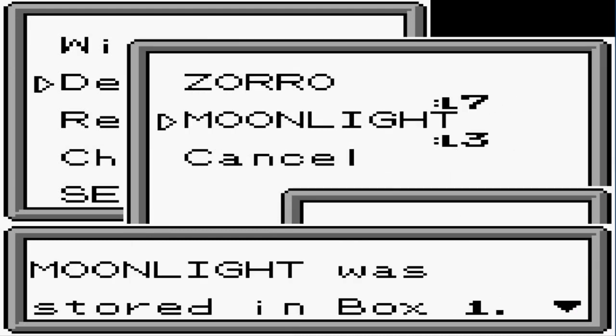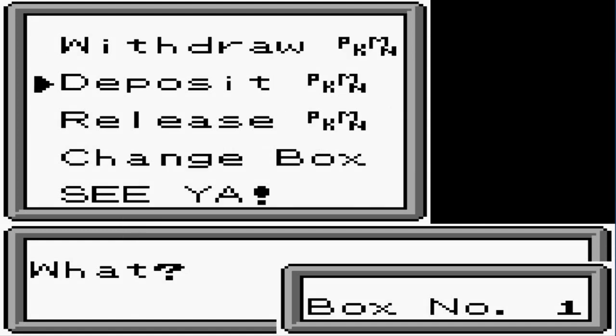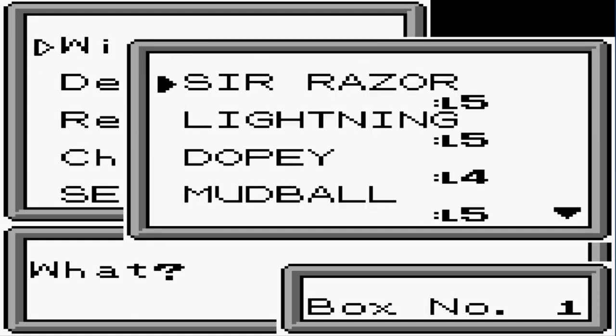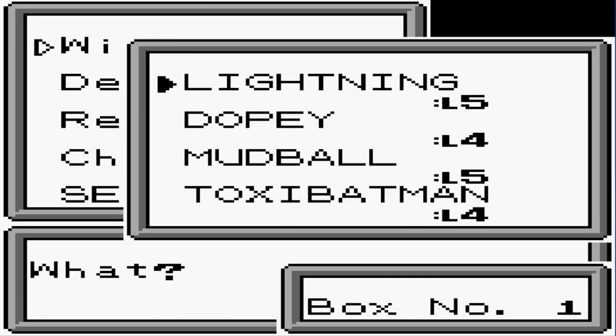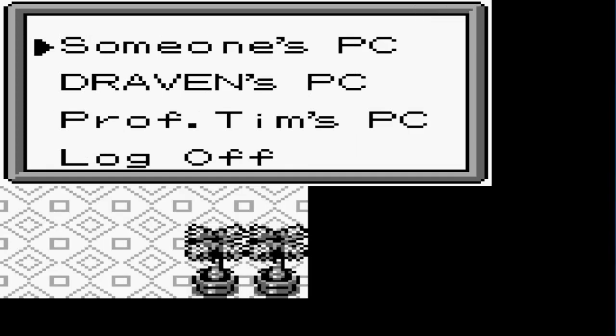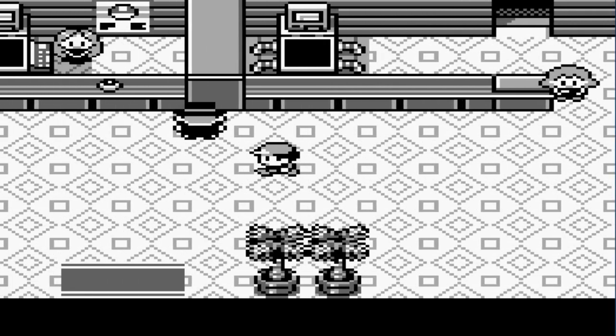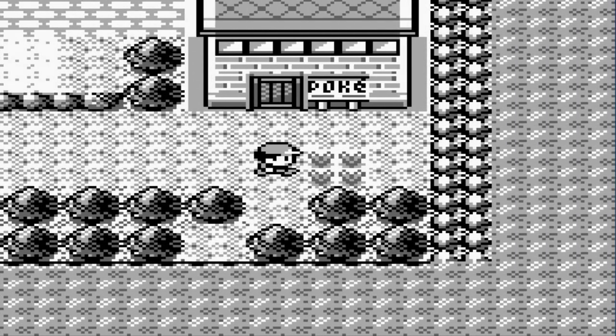I kind of want to bring out three Pokemon right here: Sir Razor, Lightning, and Dopey — just because of the psychic aspect, and it's also a water type Pokemon. Let's see what kind of Pokemon we can find in the grass right here.